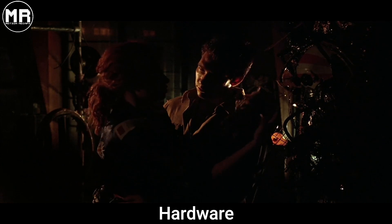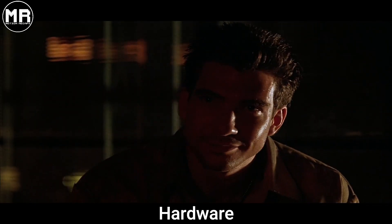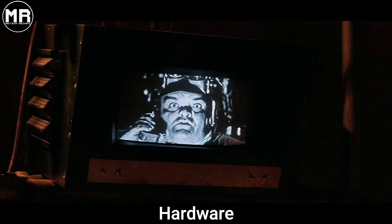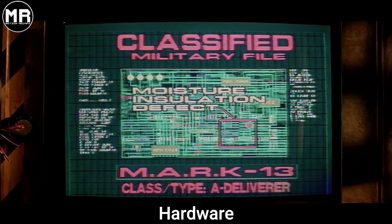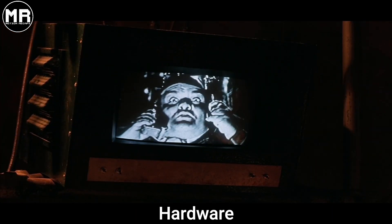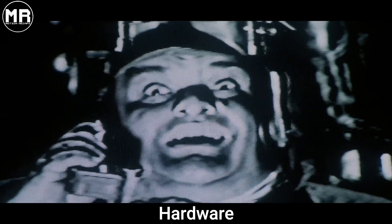The couple then begins to argue about a government sterilization law's plan and the morality of having children. Then we cut to Alvi, who researches the origin of the android parts and finds out some dark things about it. It is an earlier prototype, a one-of-a-kind killing machine made to destroy everything in its path. Alvi then calls Mo and urges him to return to the shop, as he has important news about the android, which he says is a MARK 13.